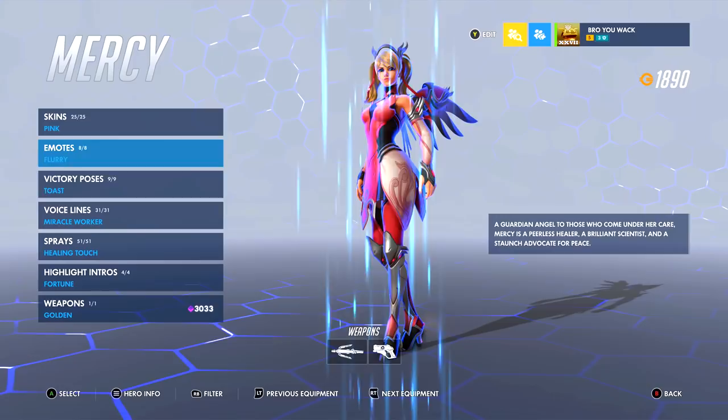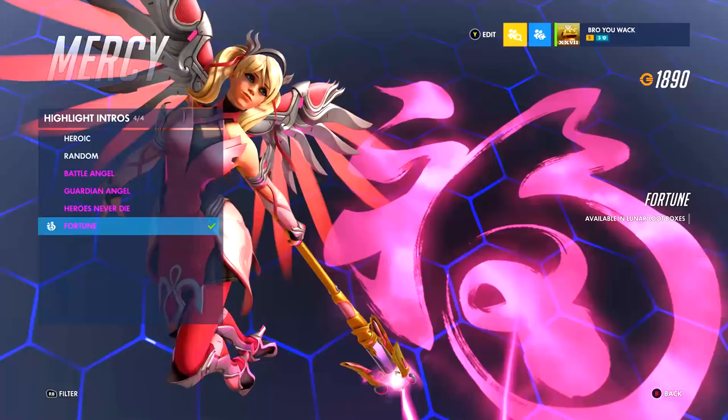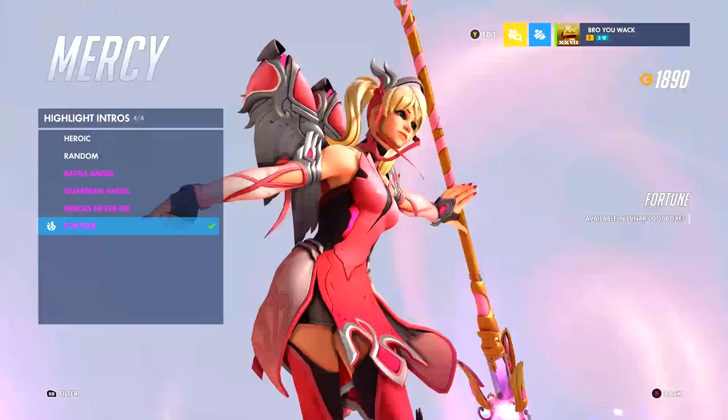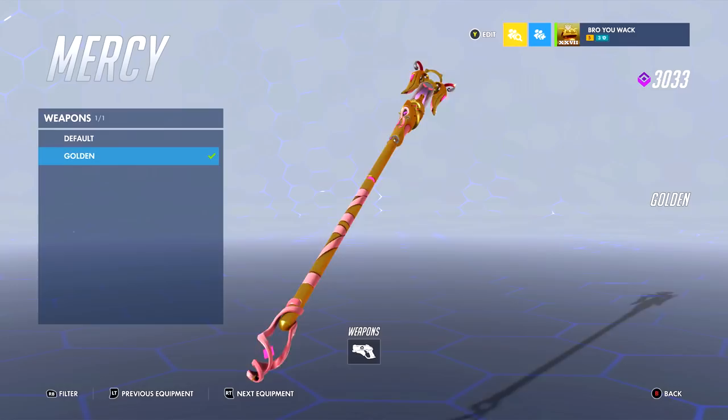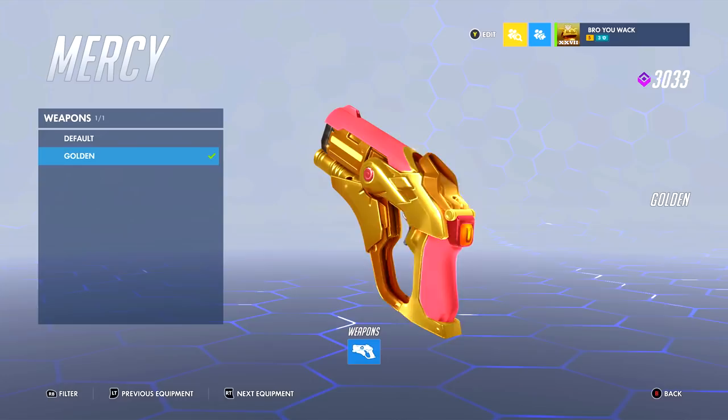She has so many skins — do Mercy mains like camouflage? I like her hair but the rest is kind of boring to be honest. She also has one of my favorite dances, a cute little shimmy, and a victory pose that's not self-healing — that's DPS tears she's drinking. Her Fortune highlight intro is my favorite mainly because it's the only skin-specific highlight intro: if you have the Pink skin and Fortune equipped, you get a pink fortune design instead of yellow. That's why she was the third hero I got the gold gun for. I wish I were better with her though.